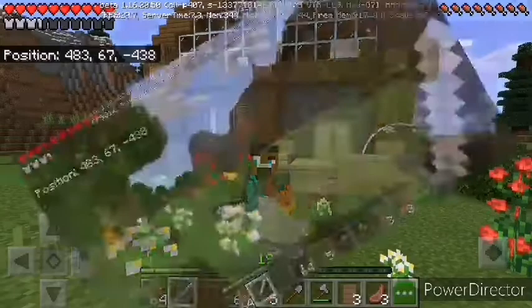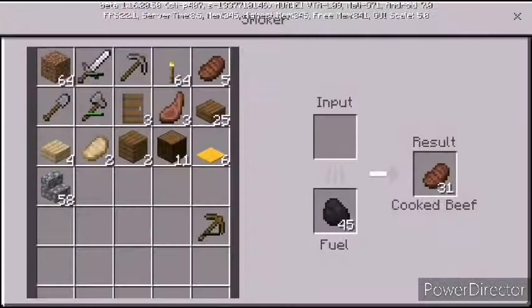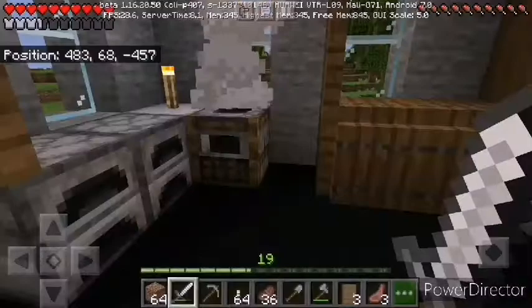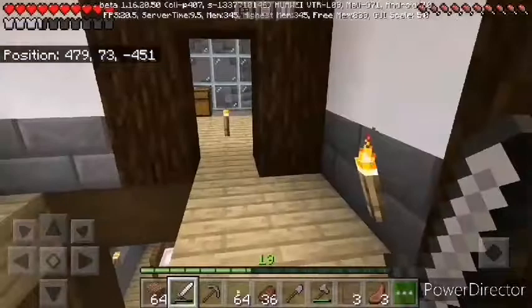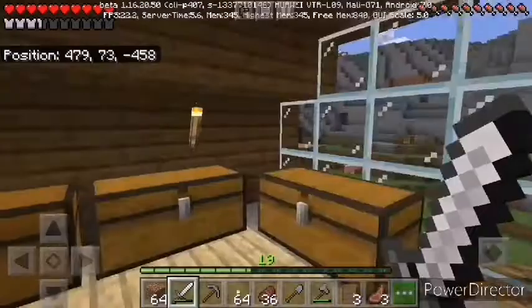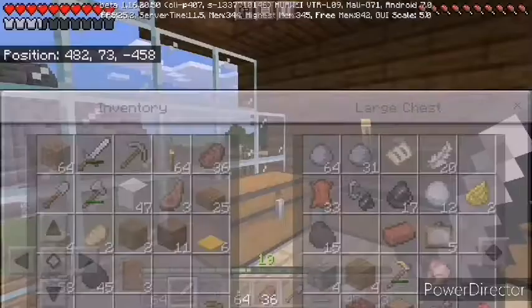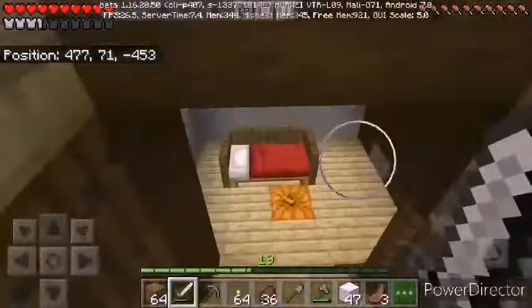Today we're going to be finding diamonds. There will be a couple of things that you'll need. Iron pants and iron shoes are good and all, but it's not the best — it's the third best armor in the game — but we can do better. The method I'll be using to find diamonds will be strip mining.